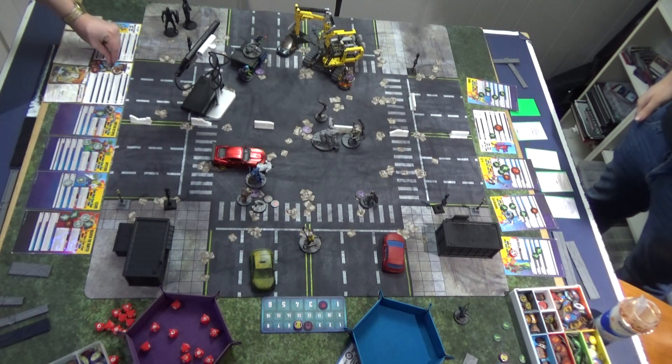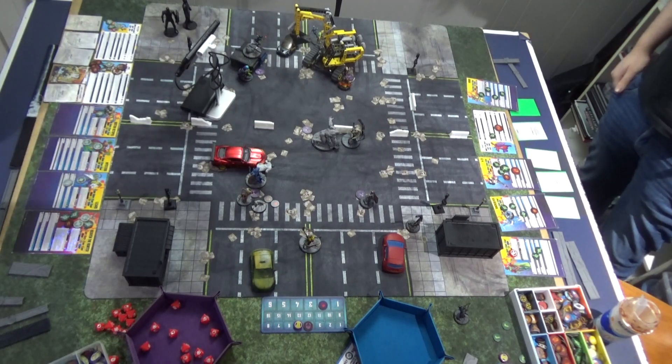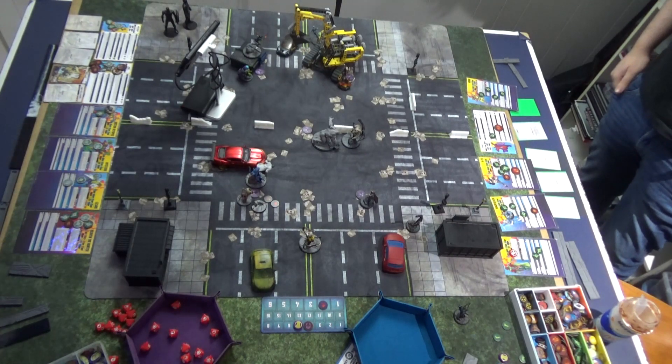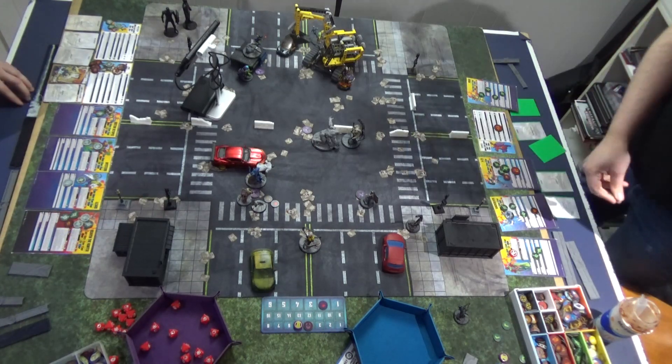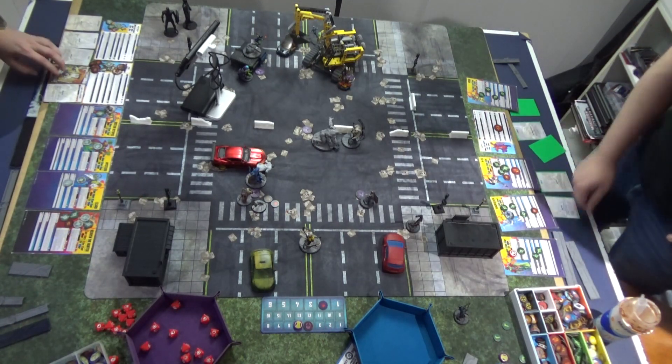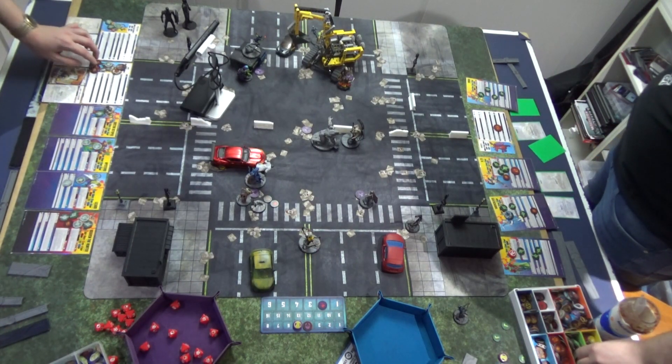Paying three — nobody ever accused the Rhino of good manners — throwing Magneto's own size-two at him. Using Brace for Impact for one. Vision did not gain power. That will be it for Rhino.